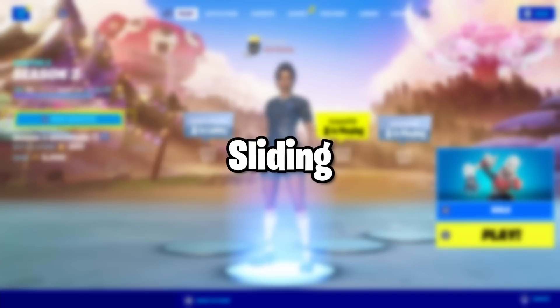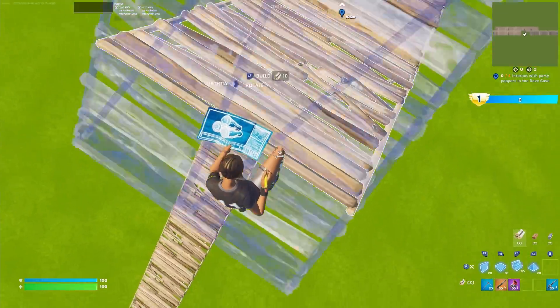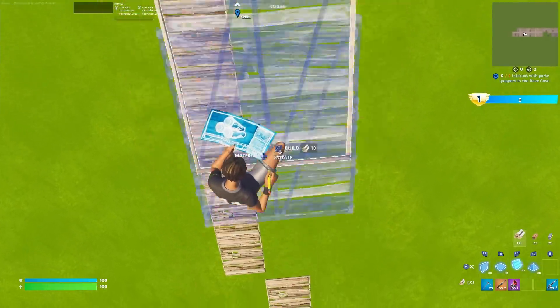Recently, a lot of pros have been using this new sliding technique. Basically, say you're trying to get down from height fast. All you gotta do is jump, place a backwards ramp, then slide, then jump again, and do that three times.